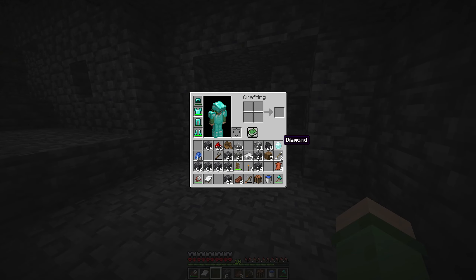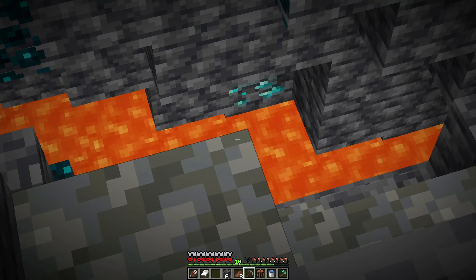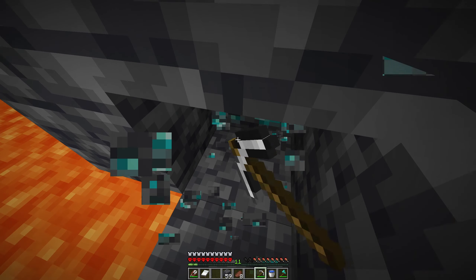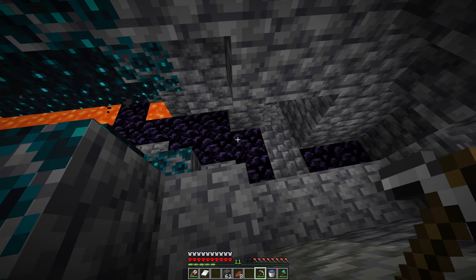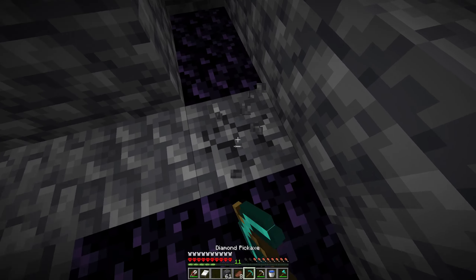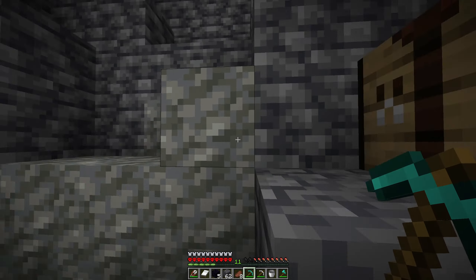Right, now time to enchant it. First off, we need one more diamond for the enchantment table. So we are back down at the bottom of the world, looking for more diamonds. Nope, there was none of them. Diamonds — there's diamonds right there. Wait, we don't have a pickaxe. We literally don't have a pickaxe to mine it. And here you go — one diamond. Oh, and another one. Next up, we need obsidian. So we might as well just use this piece of lava right here. And I think we need a diamond pickaxe.